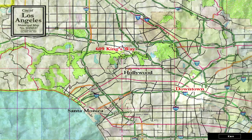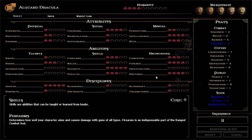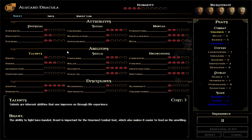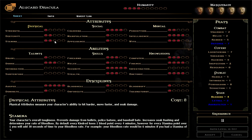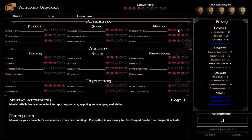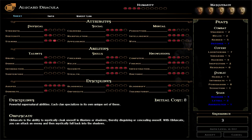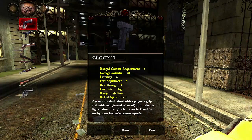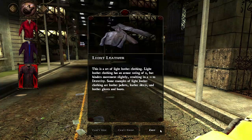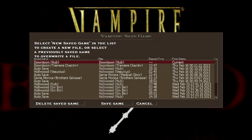King's Way — let me check real quick, 11 experience. What should we do? Let's put one in perception. What about stamina? I think the firepower is fine for now. I'm going to put one in stamina just to protect myself a little bit more. Maybe we need blood packs for this fight. I'm going to save here.